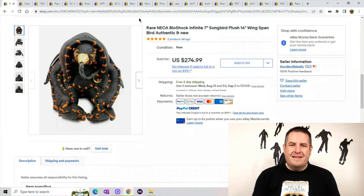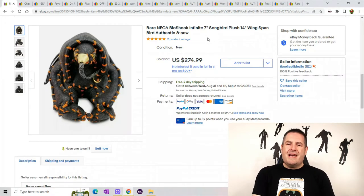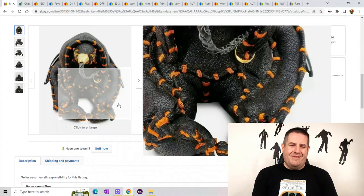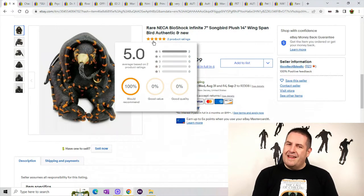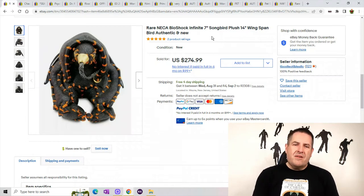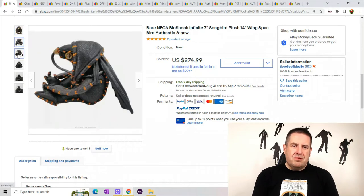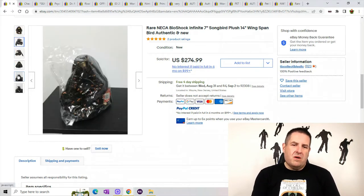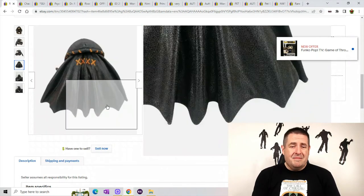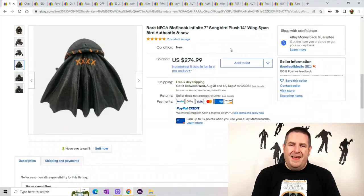That's about it — let's get right into the top 20. The first one is a rare NECA Bioshock Infinite Plush Songbird. I've talked about NECA in the past — action figures, plush, anything they sell, make sure you look it up. They are a very good company and they make very good quality toys and plush. You can see this bird has like an X mark on its back — he's a funny looking bird.